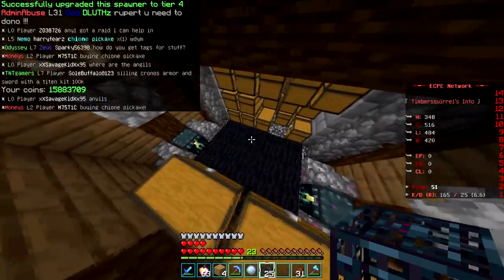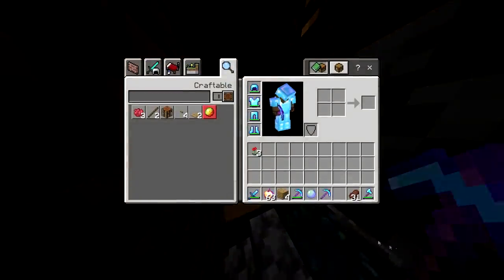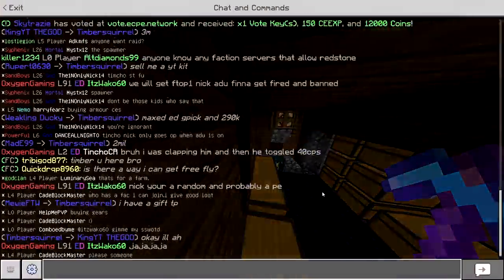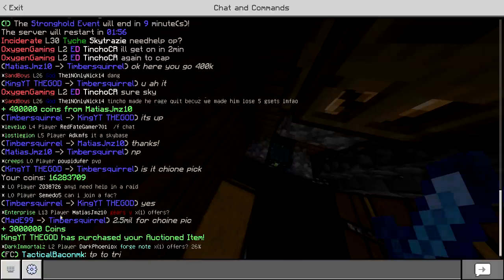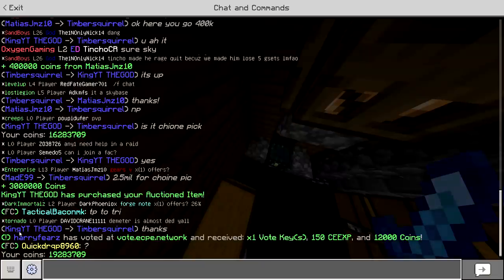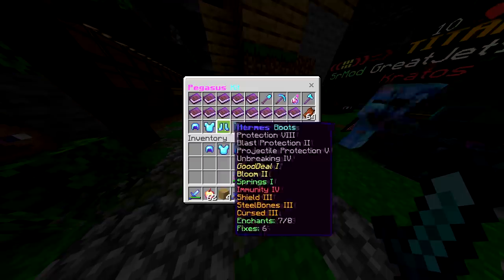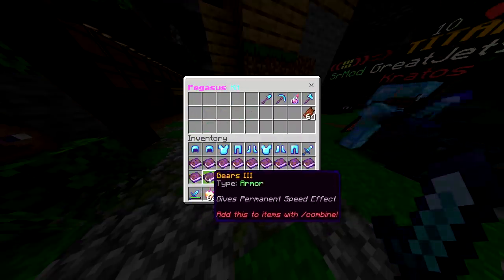I don't even have enough for another stack yet. Let's see if anyone wants to buy this Cheyenne pickaxe — this is actually on my alt account but I really need the money. We're selling it for 3 mil. Rest in peace, Cheyenne pickaxe. Matthias gave me 400k, and I sold the Cheyenne pickaxe for 3 mil. We're getting closer. Great Jet just gave me a full G-set as well. Now I have a million more CEs — I have no idea how I'm gonna sell all of these or all these G-set pieces.